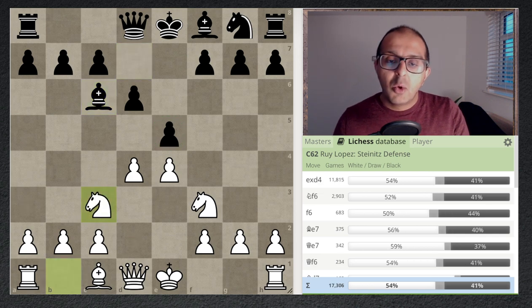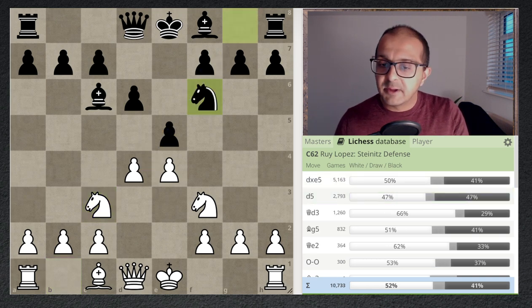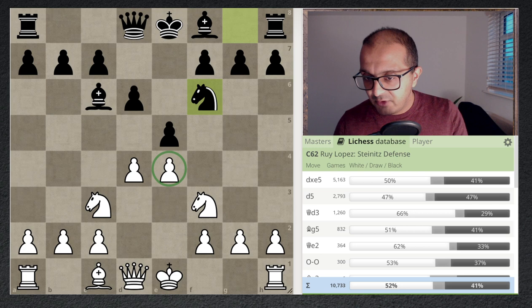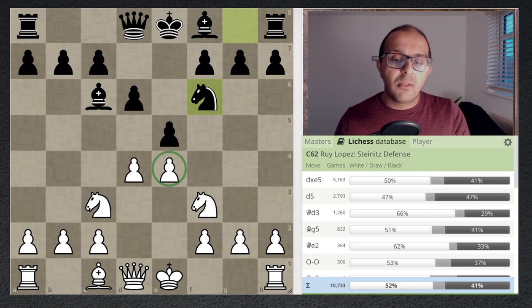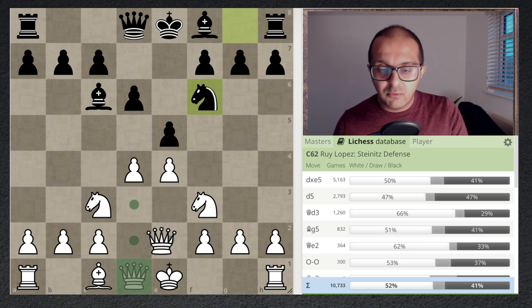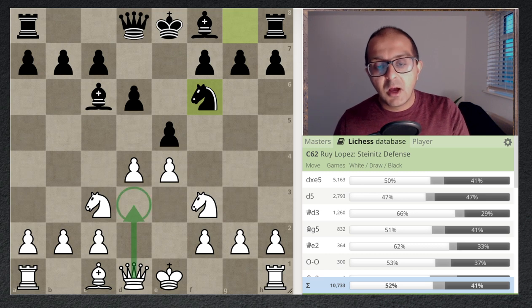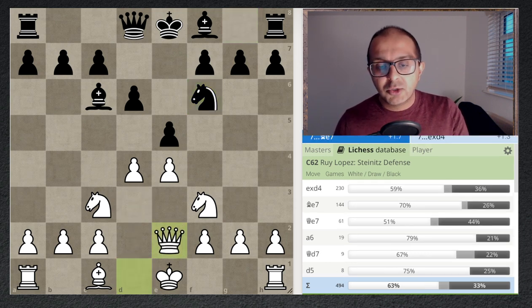Many players will respond with knight f6 — developing a piece and arriving with tempo due to a double attack on the e4 pawn. The way to meet this, which is completely fine by the engine and helps lay the trap, is to play queen e2. The alternative, queen d3, doesn't help set up the trap, so we play queen e2.